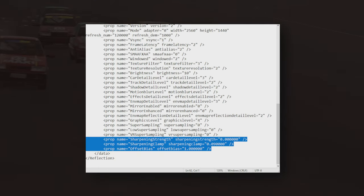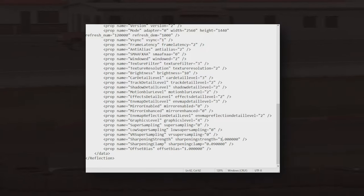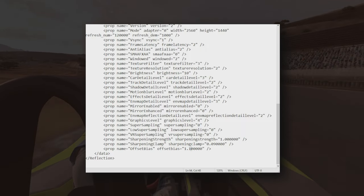Scroll all the way down to the bottom and you'll see three lines that look like this. All you have to do is change sharpening strength from 0 to 1.0 and change offset bias from 1.0 to 1.1. And that's it.